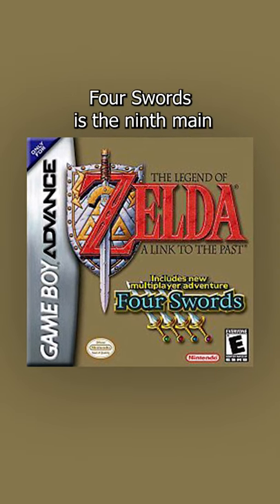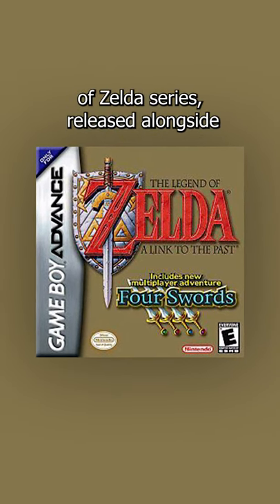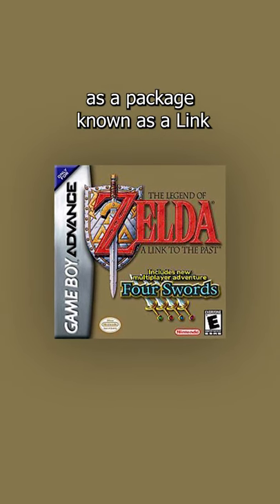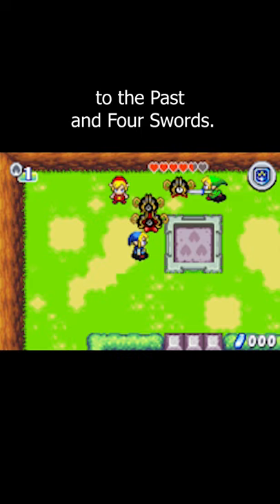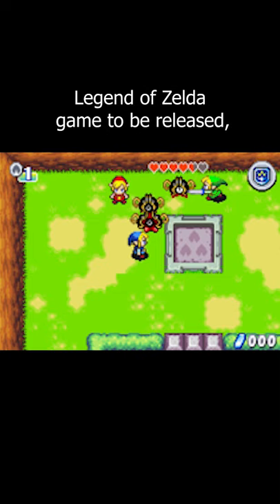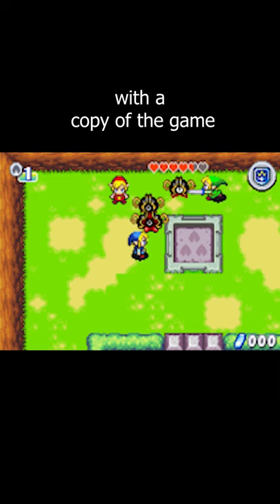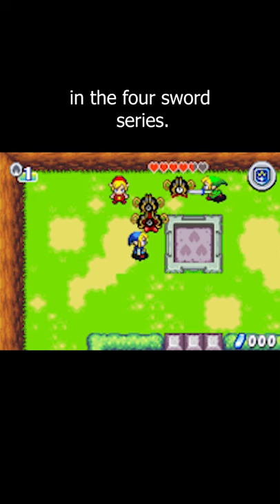The Legend of Zelda: 4 Swords is the 9th main installment of the Legend of Zelda series, released alongside A Link to the Past for the Game Boy Advance as a package known as A Link to the Past and 4 Swords. It was the first multiplayer Legend of Zelda game to be released, requiring 2 to 4 Game Boy Advance systems with a copy of the game to be linked up. It is the first in the 4 Swords series.